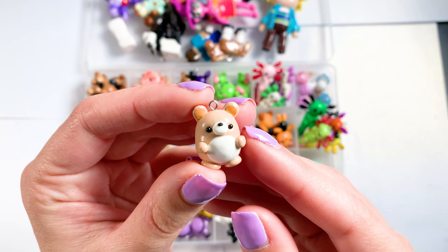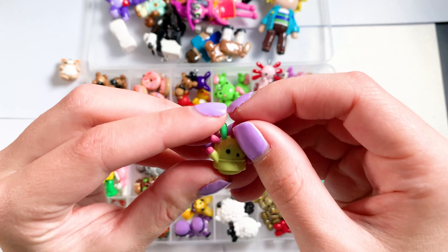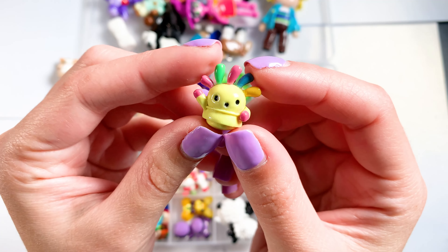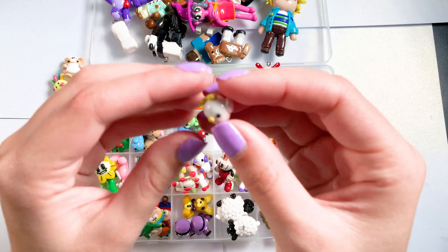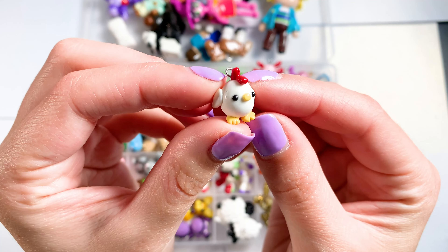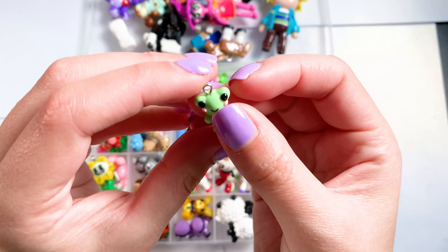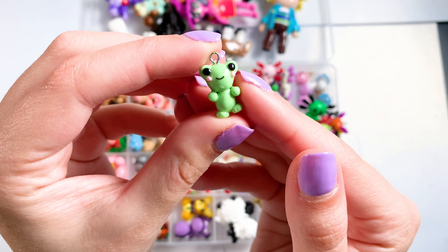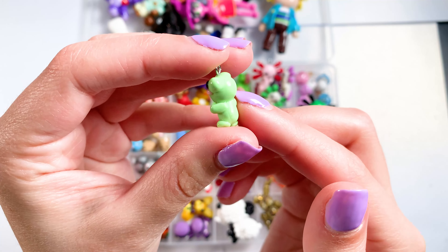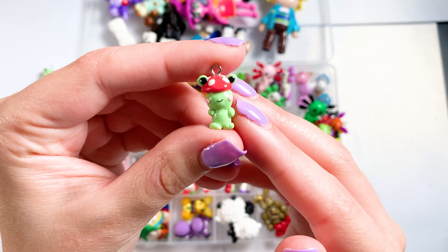Next I have this little bear — it kind of reminds me of Korilakkuma, I didn't intend it to be that way. And then I have this little — I forget what you call it — it's a squeakoid or squeakzoid from Animal Crossing. And then this little cute chicken. Next I have this frog — I made it on a TikTok livestream. Everyone was asking me to make a frog, and then they asked me to make a frog with a mushroom hat, so of course that's what I made next. Here he is.